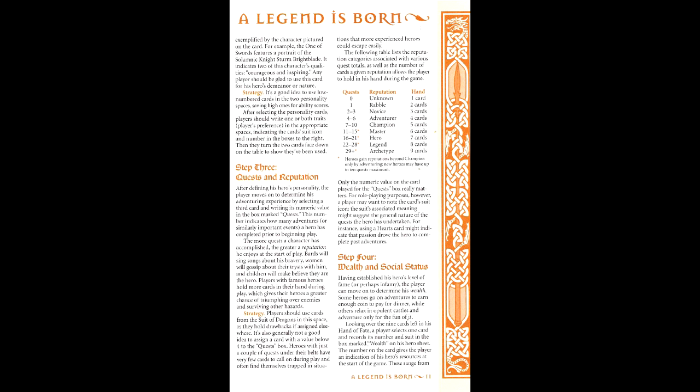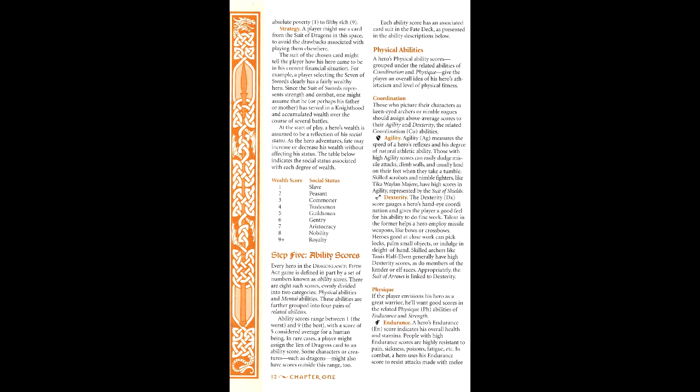We'll use the Seven of Dragons for quests, meaning we have seven quests under our belt for a hand size of five. Third is wealth, which determines the kind of resources they can bring to bear as well as reflect their social status. We'll use the Five of Moons for this, making our wealth that of a guildsman. Fourth is ability scores, where the remaining cards are used, as each ability score is associated with a suit. While this is used to determine the ability score itself, it's also used to determine the ability code — these can be thought of as the skill with using that ability score. The letters are: A if the card uses the same suit as the ability, B if they're in the same pairing, C if they're in the same category, D if it's from an unrelated category, and X if it's using the dragon suit.